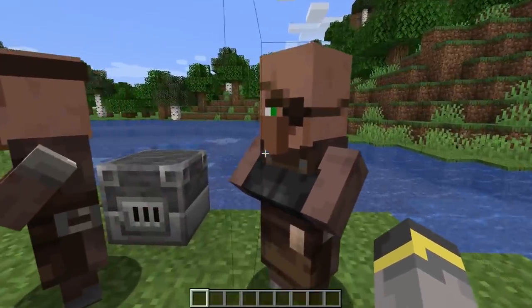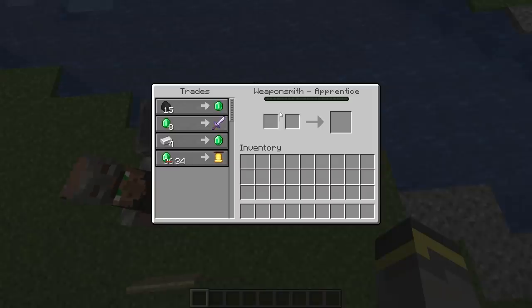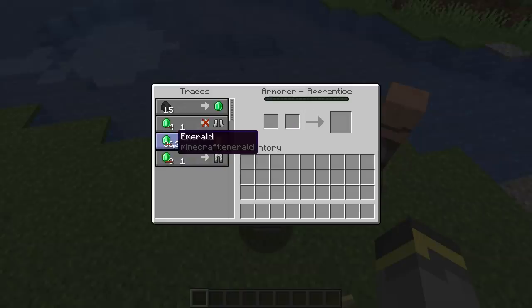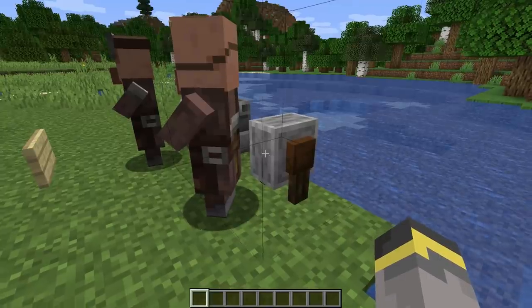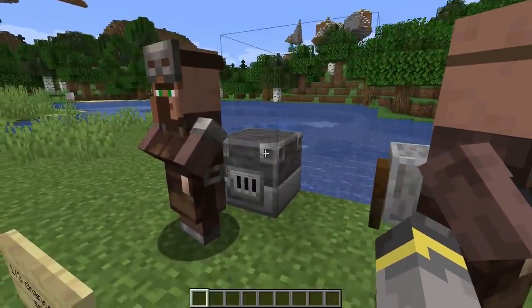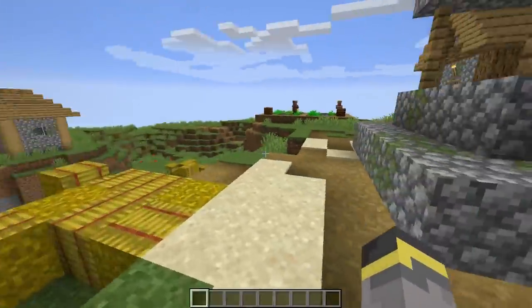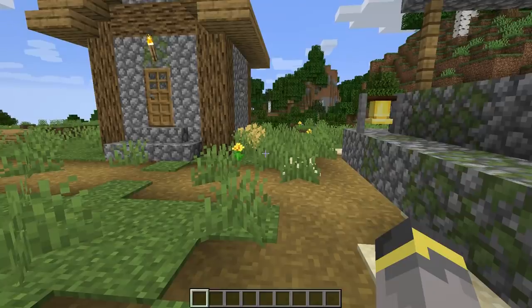If you're not keen on stealing a bell, you can trade for one. Weaponsmiths will trade a bell at their apprentice level — the second level — for 36 emeralds. My bell is discounted to 34 emeralds right now, so that saves some emeralds. The weaponsmith isn't the only option: armorer villagers have a one-in-three chance to sell a bell at their apprentice level for 36 emeralds — same price but lower odds. As a reminder, the weaponsmith profession is tied to the grindstone and the armorer to the blast furnace. If your armorer doesn't have a bell at apprentice level, it will never sell one.